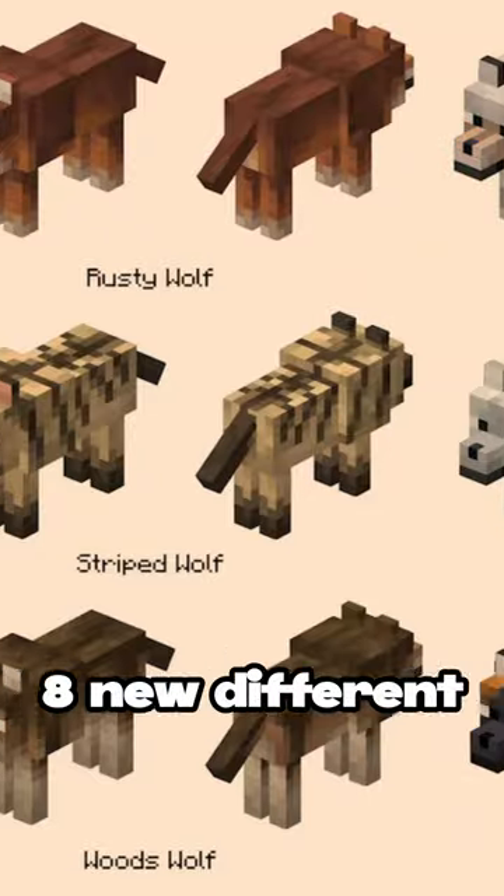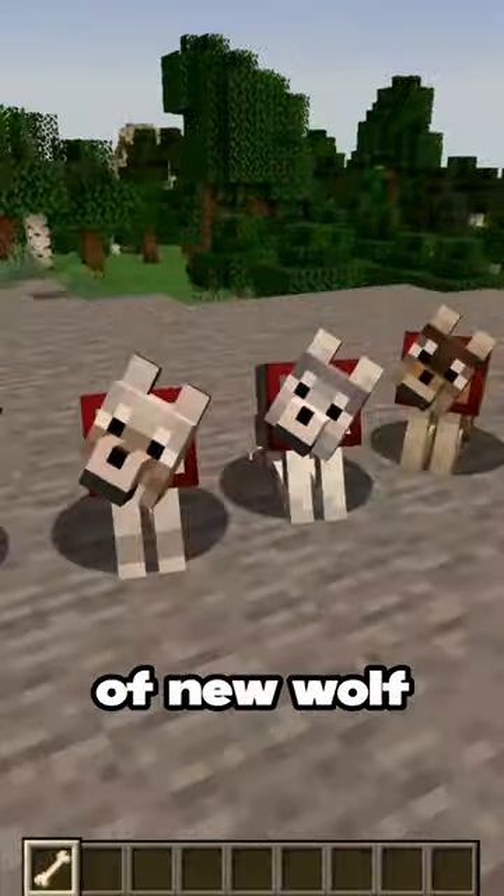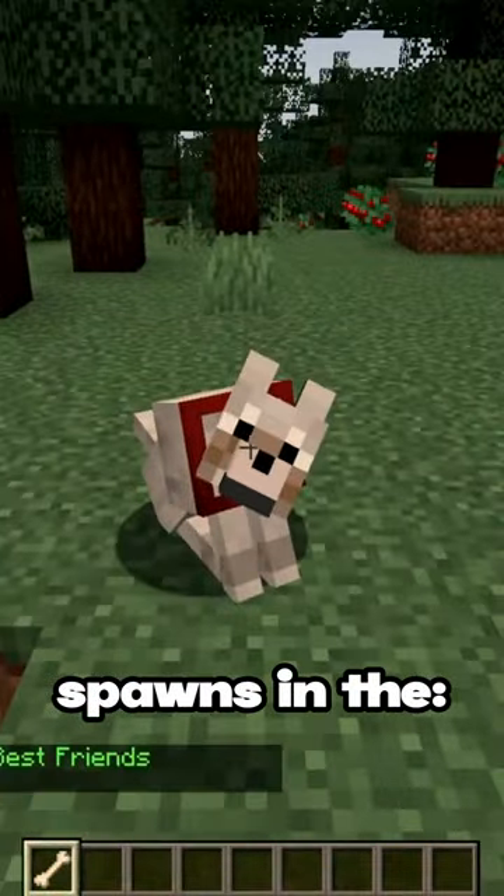Minecraft has officially added 8 new different wolf types to the game, so let's take a look. With the addition of new wolf types, Minecraft has still kept the Pale Wolf, which now only spawns in the Taiga biome.